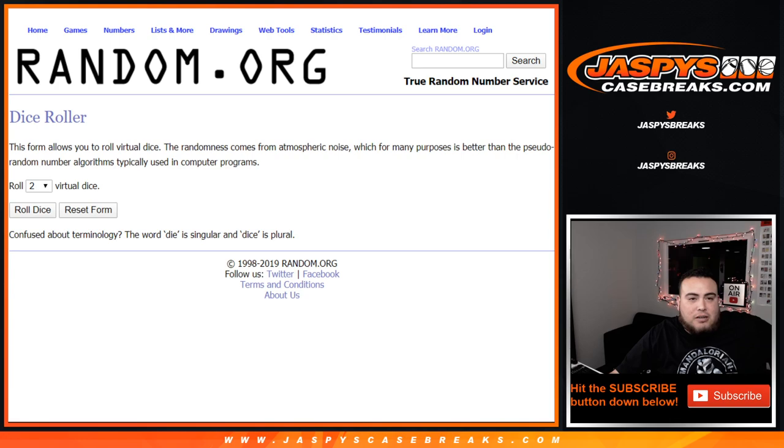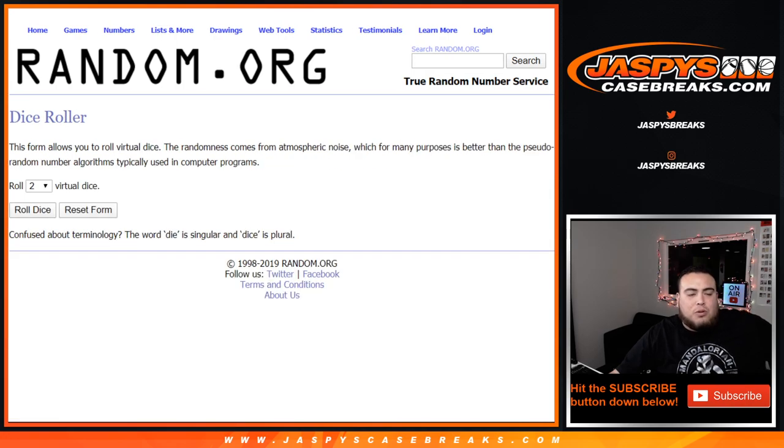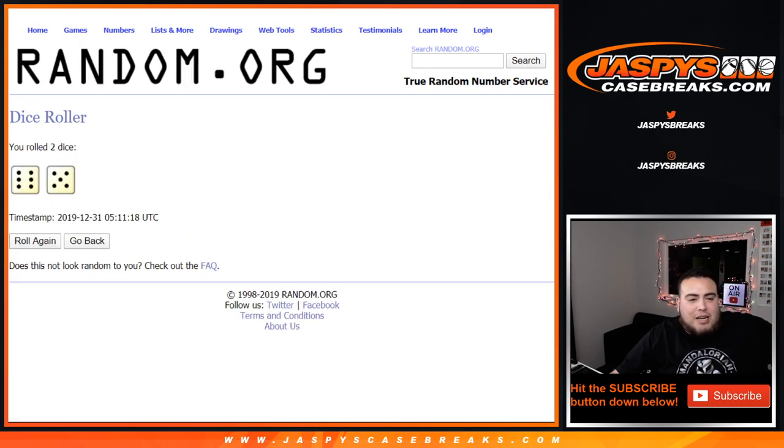We got a dice roller here. Let's assign our names from Michelle down to Allen — we got 0 through 9. Let's roll it 11 times: 6 and a 5.